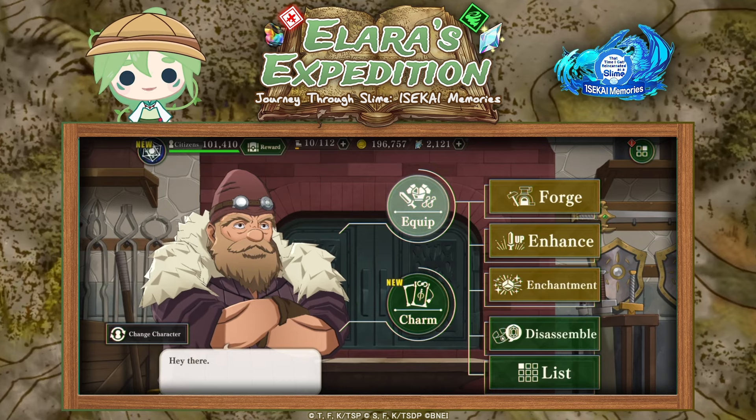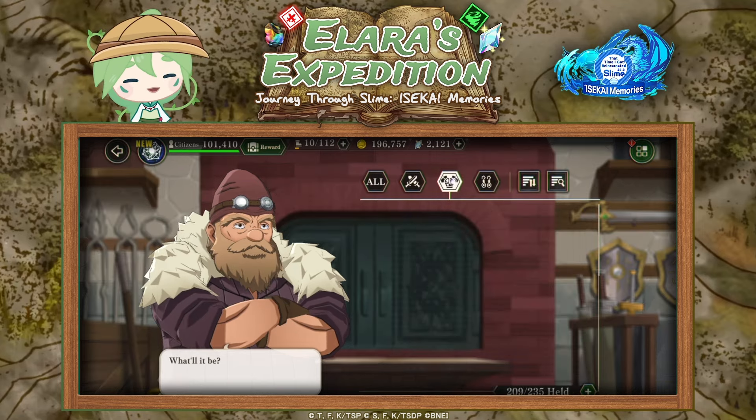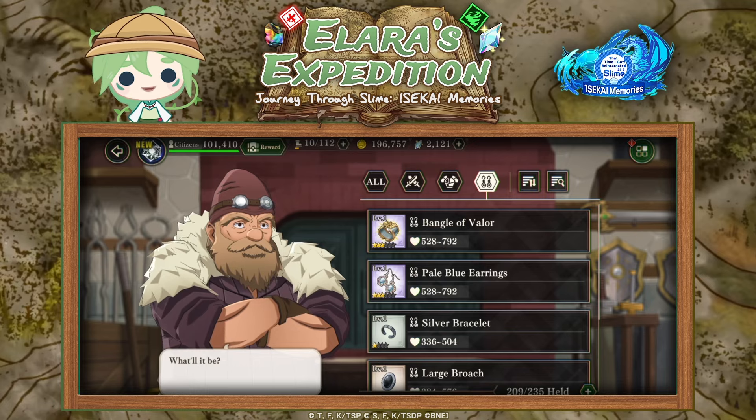First we start with the Forge. In the Forge you'll be able to make various types of gear for your characters. You unlock the Forge by clearing chapter 2 episode 8 on beginner level and building the Forge in your town. Once unlocked you'll be able to make weapons, armor, and accessories for your characters as you can see here.